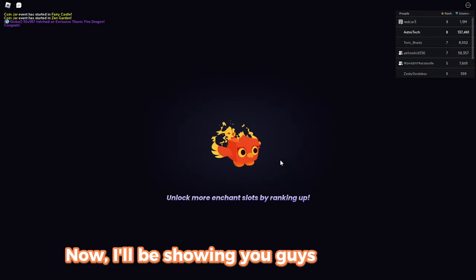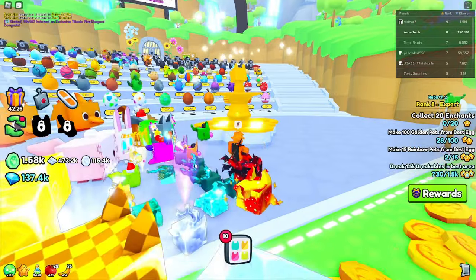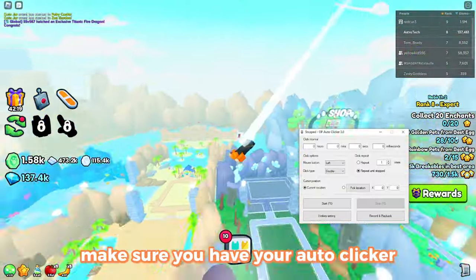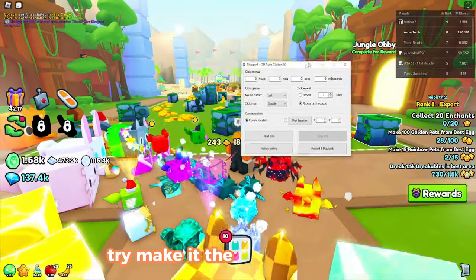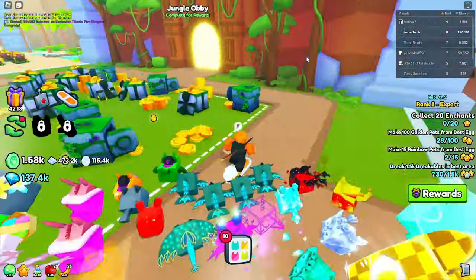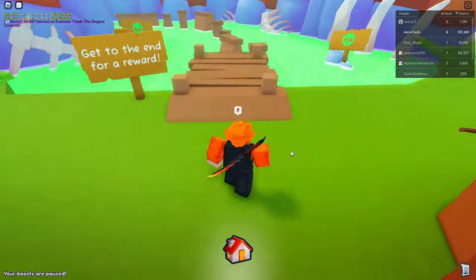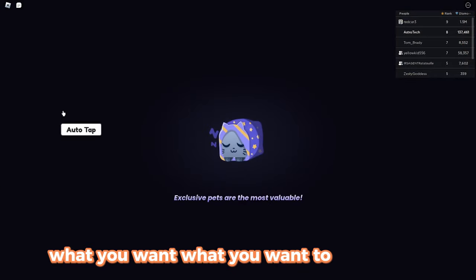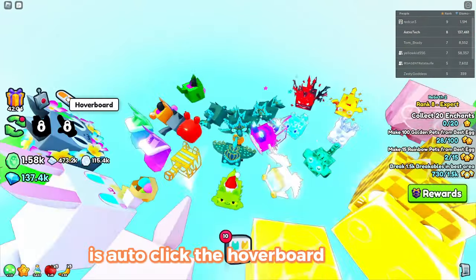I will be showing you guys the way to spam the hoverboard button. So, here you have your auto-clicker. Try and make it the lowest possible. When you're falling into the void, what you want to do is auto-click the hoverboard button.